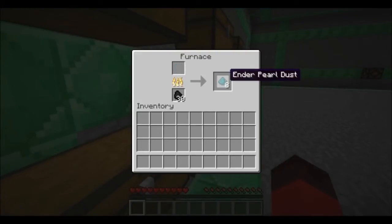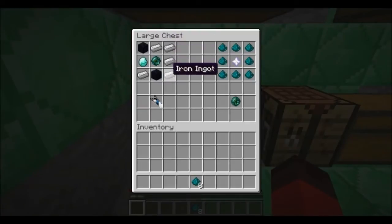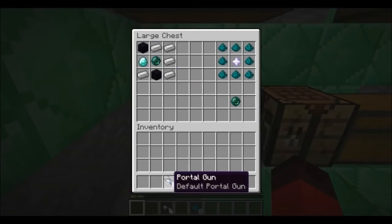So there's your ender pearl dust. Now you take five iron ingots, one diamond, two pieces of obsidian, and put the miniature black hole in the middle, and you get yourself the portal gun.